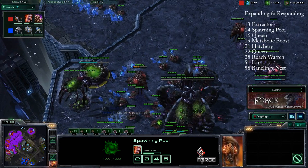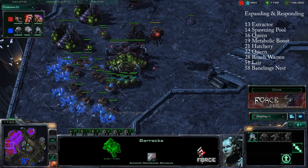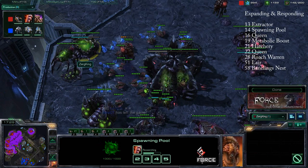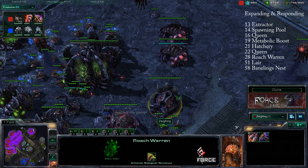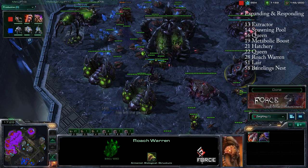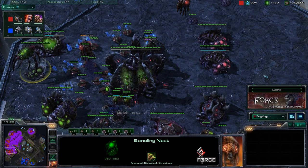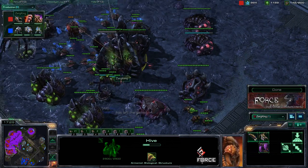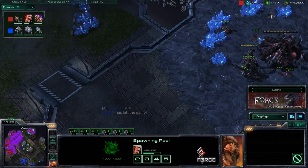Let me go over that beginning build order quickly. We saw a 13 extractor and 14 pool — because two-barracks pushes have become popular, making it hard to defend an early expansion. 16 supply: first queen. 19 supply: metabolic boost researched. 21 supply: expansion. 22 supply: second queen. 28 supply: Roach Warren — preparation for Hellions or a marine-heavy army. 51 supply: Lair. 58 supply: Banelings Nest. From that point, continue to macro up, drone up, work on expansions, get upgrades, and get additional buildings. The Infestation Pit allows you to get the Hive for additional upgrades and higher tech — say you want to go Ultralisks when you're on four or five bases.